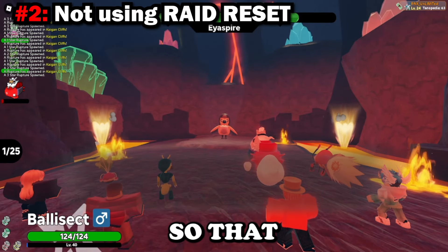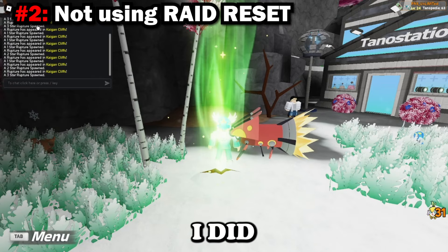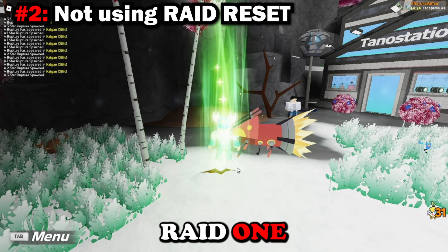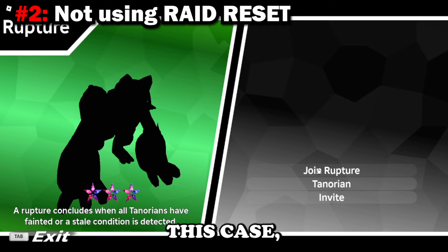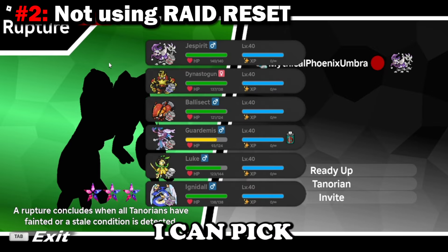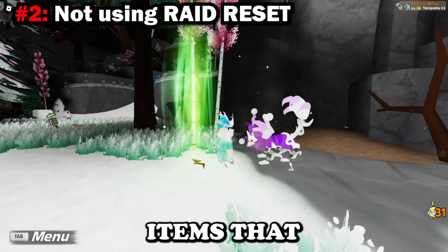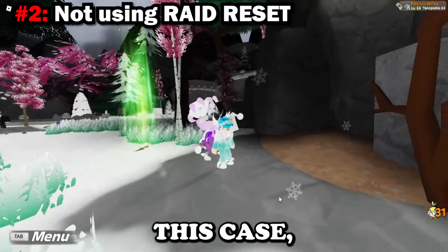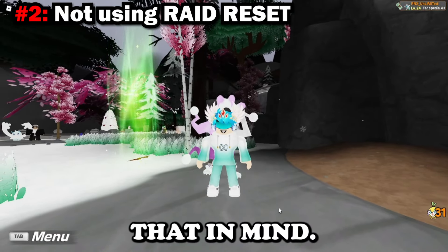That barely took any time — almost six raids in two minutes. Now I can do one properly. If I join the rupture, I can pick any Tenorian I want for this three-star and hopefully get the items I want. You can also do this for event raids if you have any, so keep that in mind.